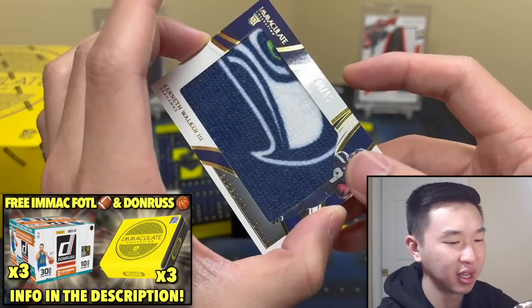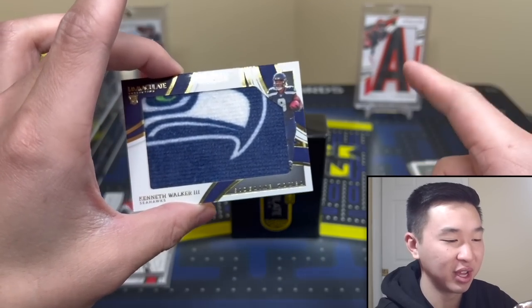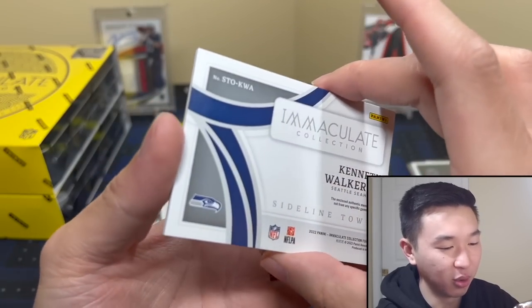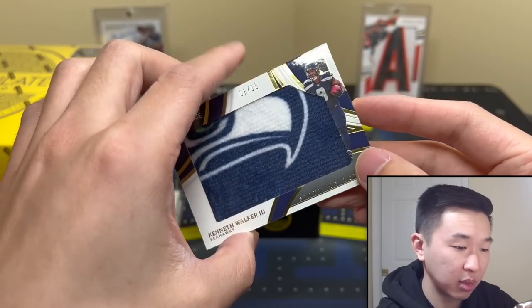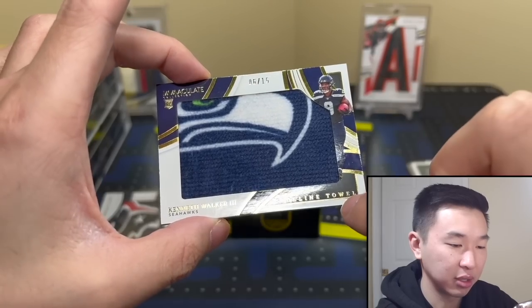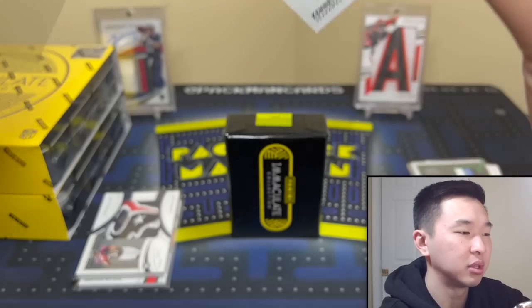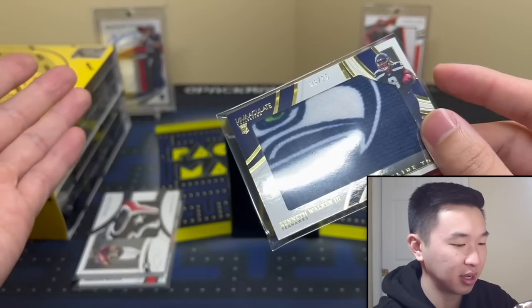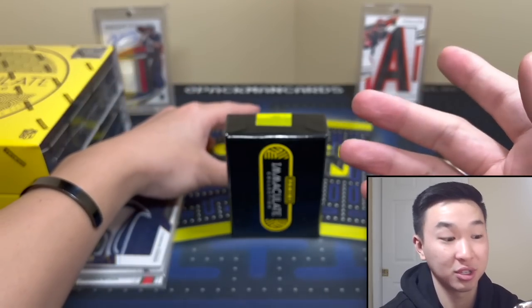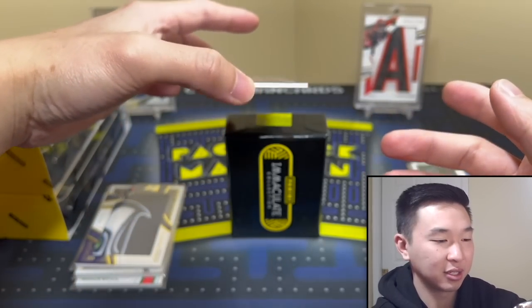This might be the greatest run of memorabilia non-autographed memorabilia we've gone on in a little while. We have that, and it's the towel — sideline towel. Two logos out of two memorabilia cards — Kenneth Walker, a lot of rookie action, to 15. By that math, next one's to 5 and it's going to be a shield or one-of-one — shield, logo, Nike swoosh, something like that. I like the way it's been going.